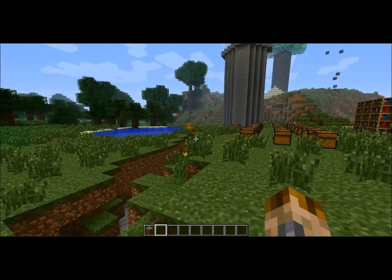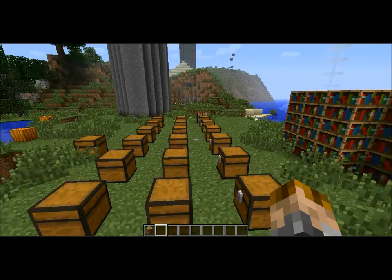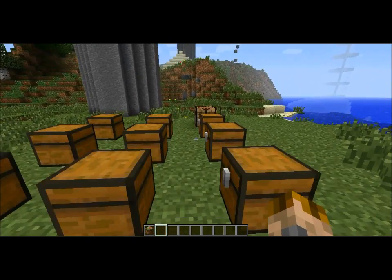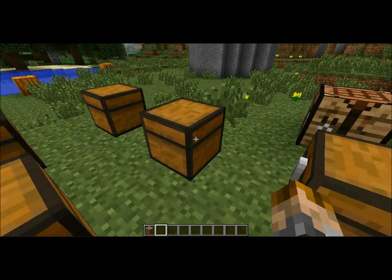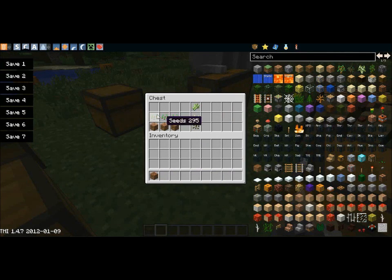Now we're going to go back to our showcase area. And I think the next is the actual farming supply — we're on our second tier right now. This is farmland, and it's crafted like this, but you can replace this with sugar cane, pumpkin seeds, or melon seeds to make any one of those farms. I'm just going to show you the wheat for sake of time.